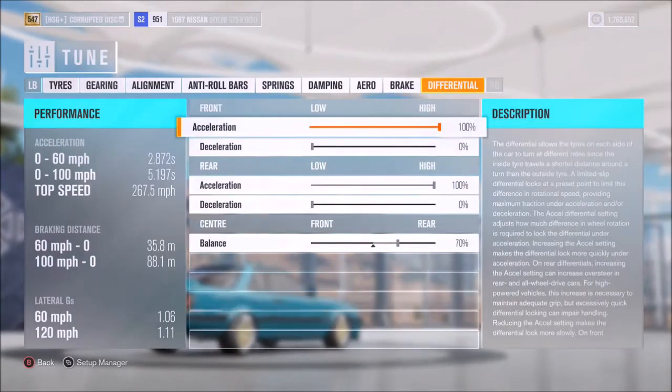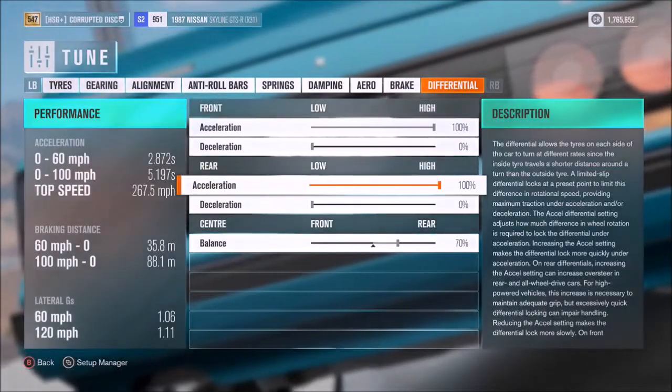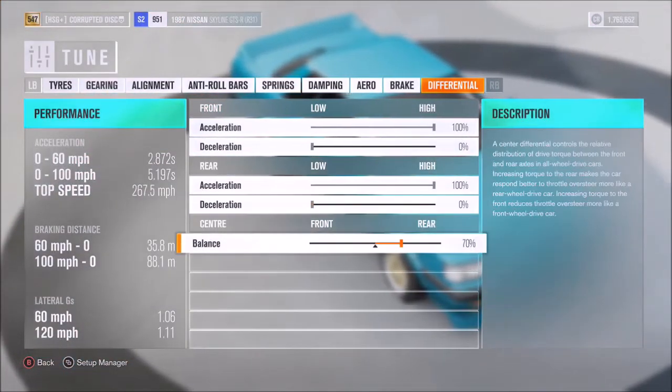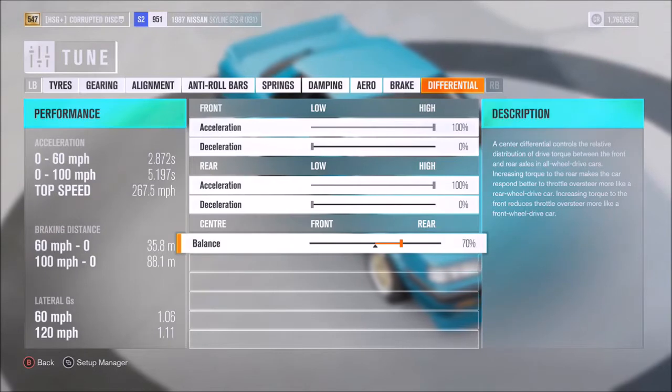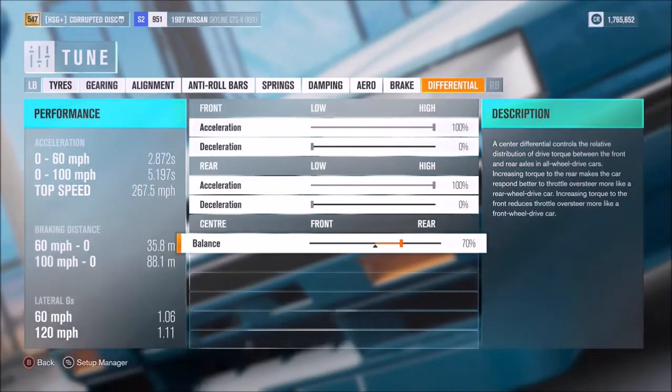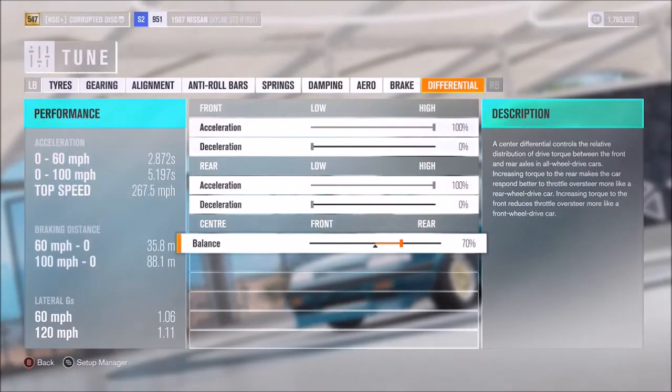Aero doesn't apply on this one. For the diff, as I mostly do, I've gone for 100% on the acceleration setting, 0 on decel, and for this particular car a 70% split in favour of the back end. So that's it for the tune — now let's see if it can hit that speed.